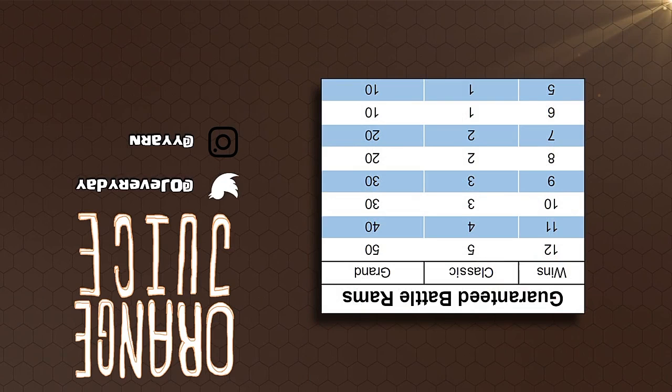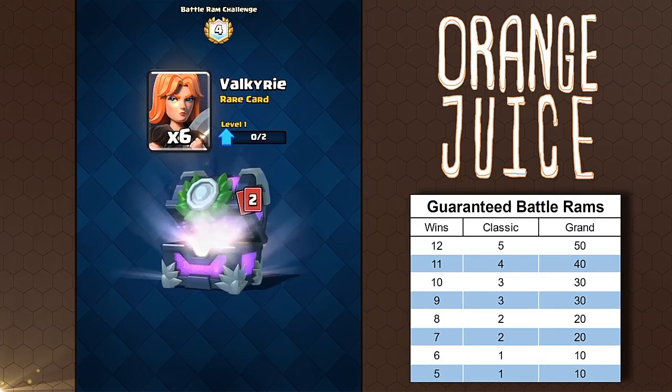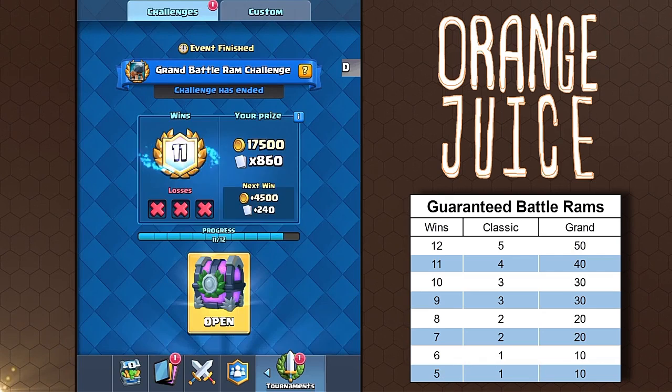Once you reach five or more wins, you will win a set amount of Battle Rams. The reward for Battle Rams is ten times greater in grand challenges. Let's say you've reached four wins — you will not be awarded a Battle Ram and it will not unlock for you. But once you hit five wins, even if you only win one Battle Ram, it's unlocked forever, which means you can start obtaining them in all of your other chests one week earlier.